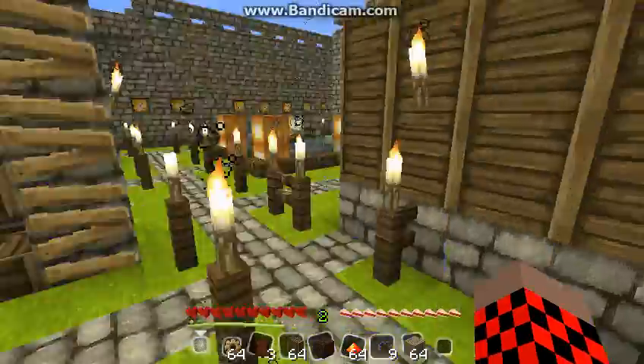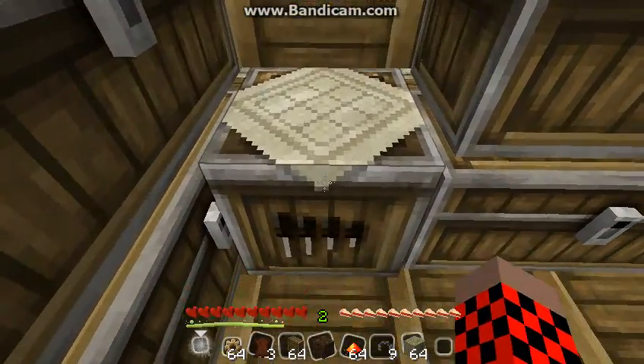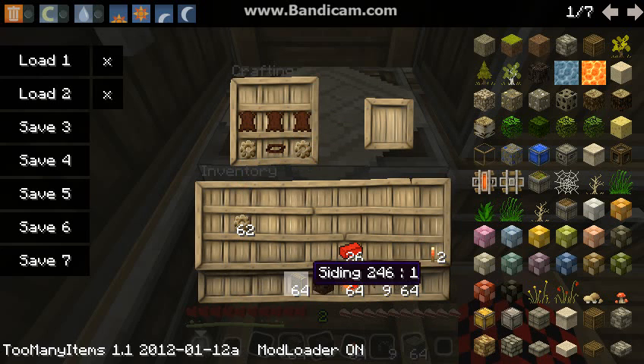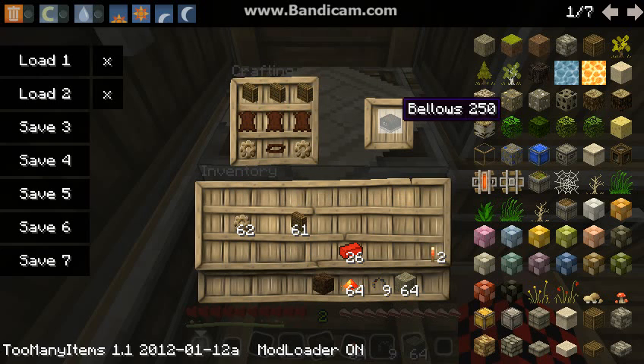Whilst that's grinding, I'll show you how to make the bellows and turntable. The bellows is made using tanned leather across the middle, belt and gears on the bottom corners, and then siding along the top gives us bellows.